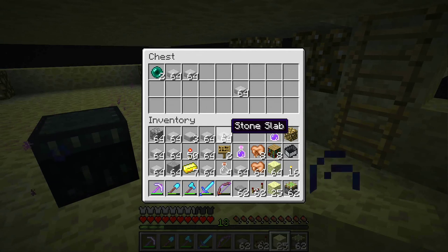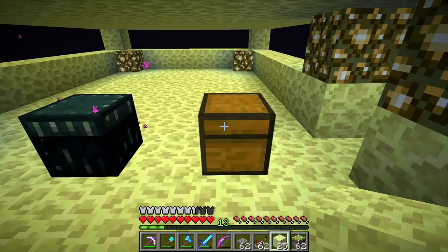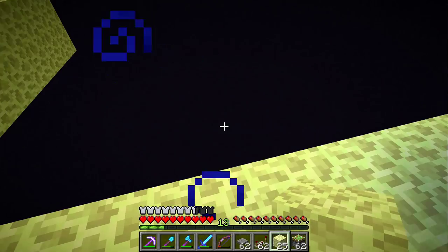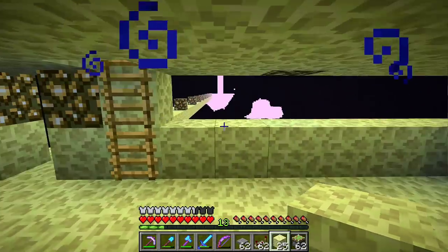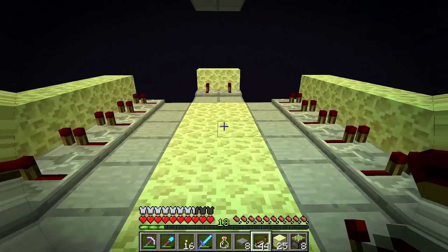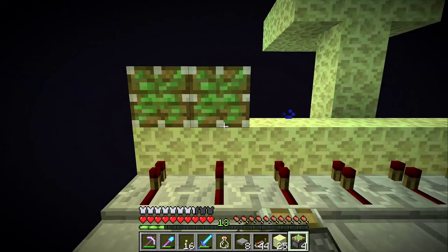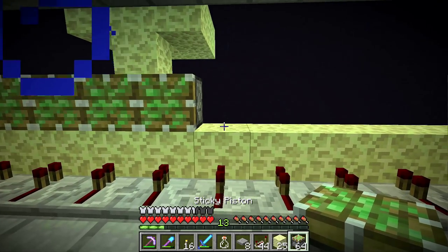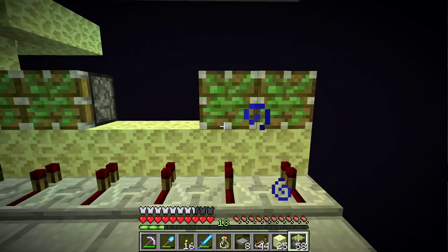There's a load of half slabs in the chest. Progress update: I'm up onto the third layer now. I'm bringing the sticky pistons down in a great big long line - I'm just running out now. I've put down all of those and you'll see I put a layer in between. It gets a bit interesting when you're trying to put down different blocks and standing on all the pressure plates because those are the bits that activate it all.